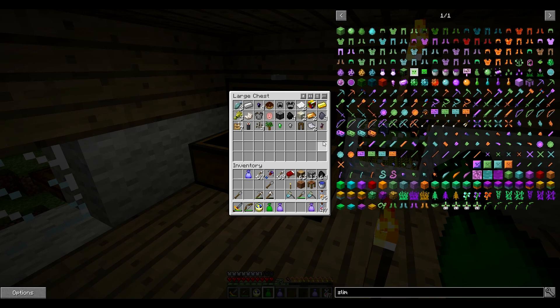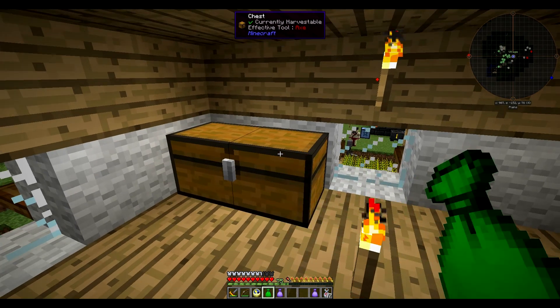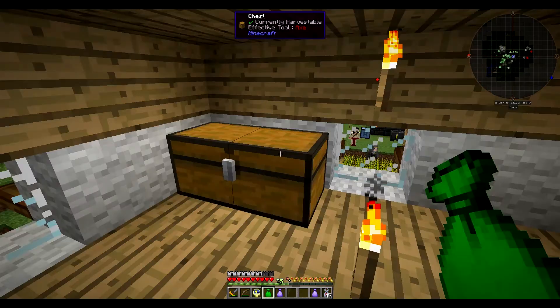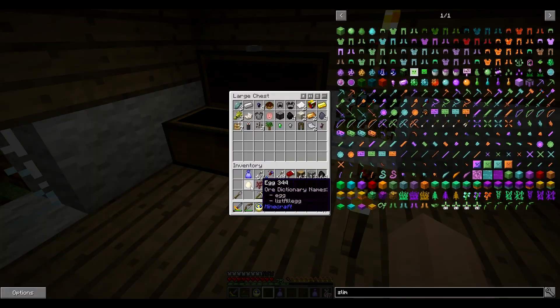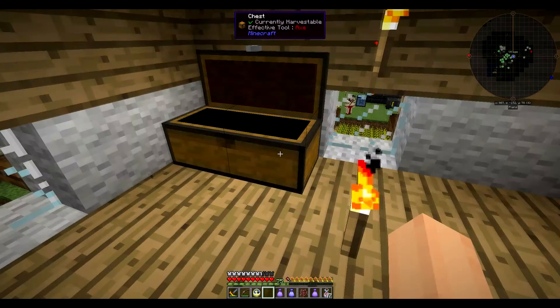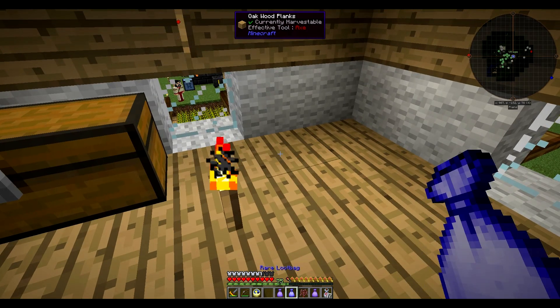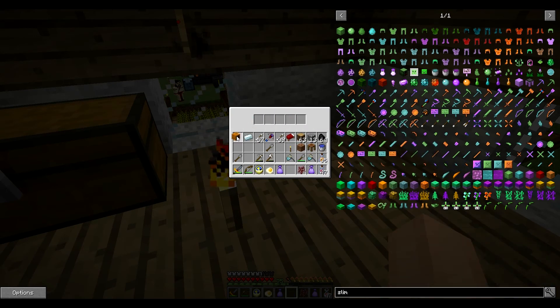Living rock - yes! Tiny potato musk, ooh that's nice. Not much else though. Cherry sapling and an egg. We might plant that actually. So let's do the rare one. Fried egg, silver, pumpkin.